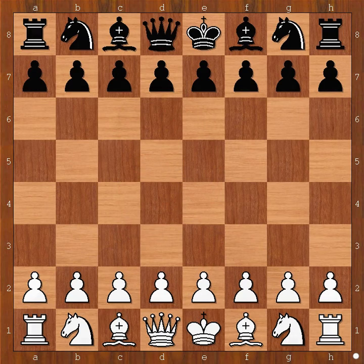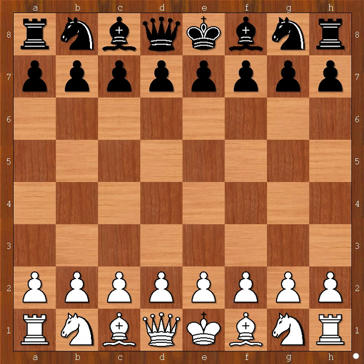Hi, this is Mato. Welcome to my online chess lecture. In this video I will show you a game between Immanuel Aska and Milan Vidmar. This game was played in St. Petersburg in 1909. Milan Vidmar, who played with black pieces in this game, was a Slovenian-born Grand Master. He was also Yugoslav chess champion in 1939. Let's have a look at the game.